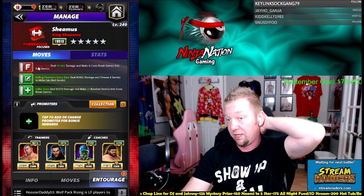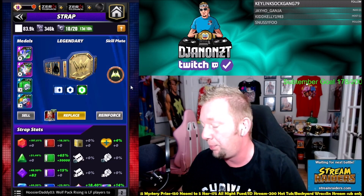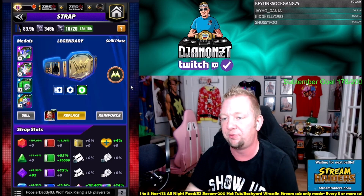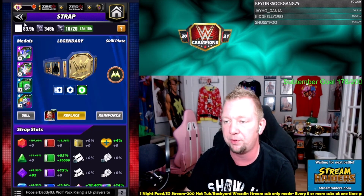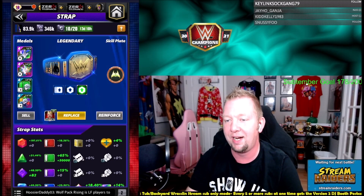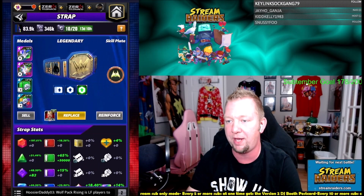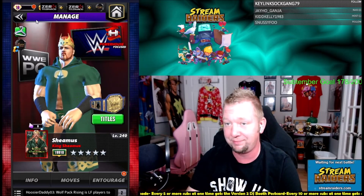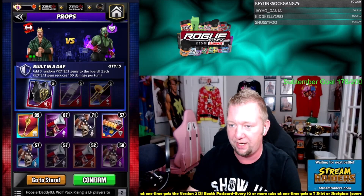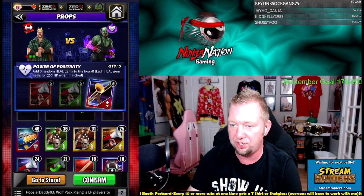We're also running Typhoon's skill plate, so whenever we make six or more cross-break gems in a turn, we boost red gems by 150 and green moves by 50. I've got the green move damage metal on there. If I had a good red percentage metal it would give a nice big boost on the finisher, but I don't have it.